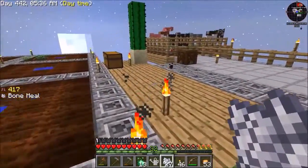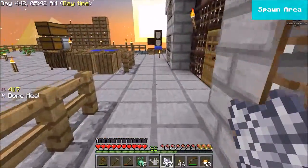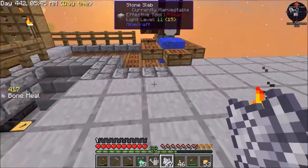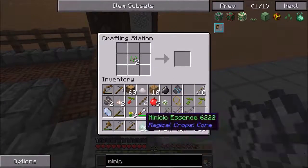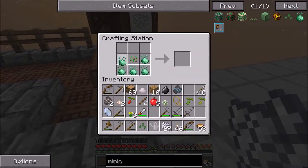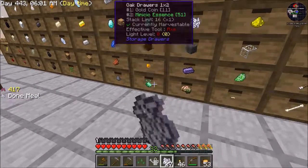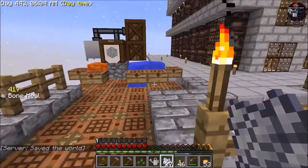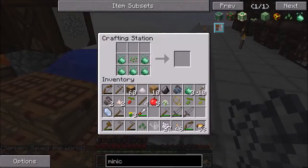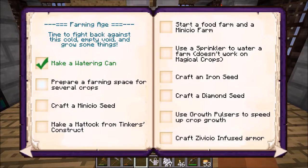It was the Horn of the Wild from Botania. You just right-click, hold it, and it makes all the grass and flowers come out. I'm preparing a farming space for silver crops.